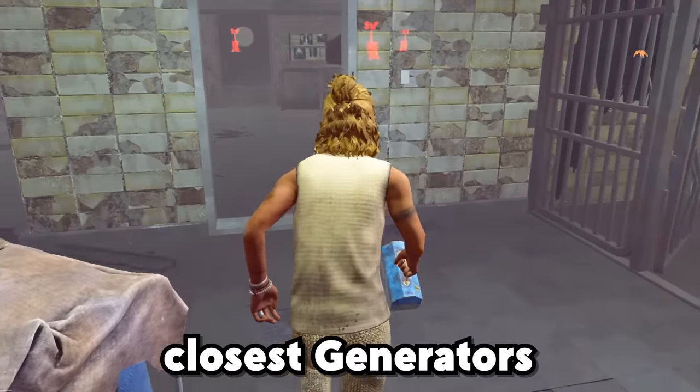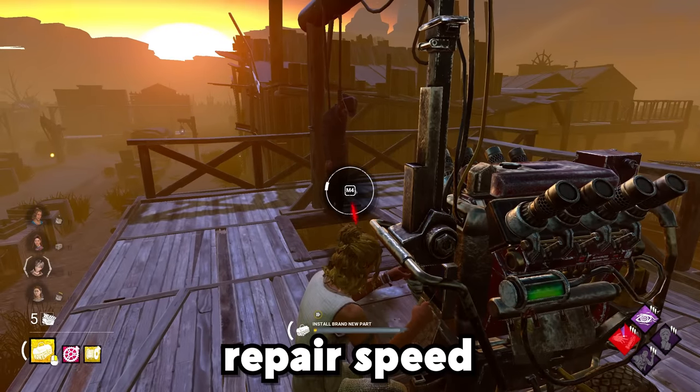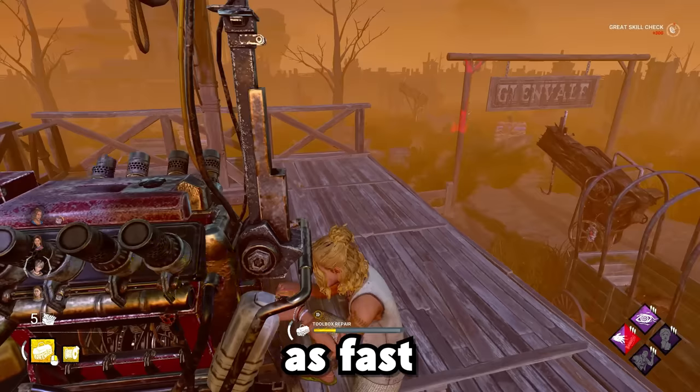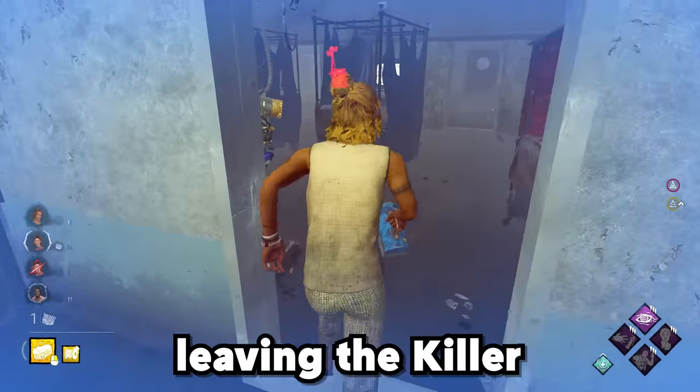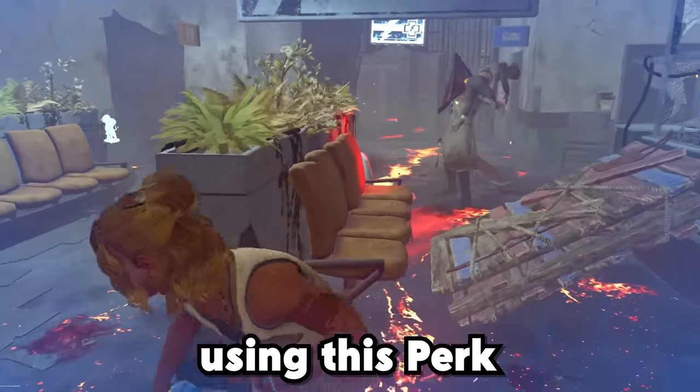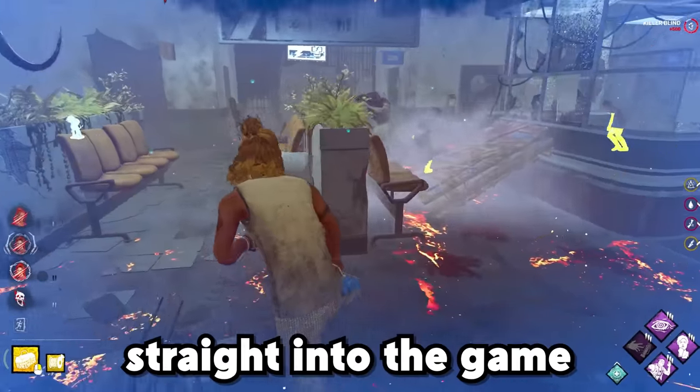It shows you the 3 closest generators and gives you 6% repair speed on them. I'm combining this perk with a brand new part to get rid of the 3-gen as fast as possible at the beginning, leaving the killer with unprotectable generators at the end of the game. I hope to see more people using this perk in the future — let's get straight into the game.